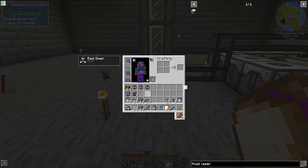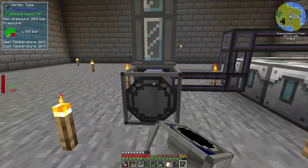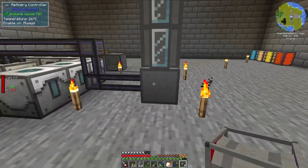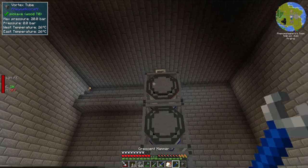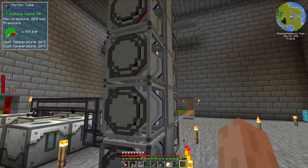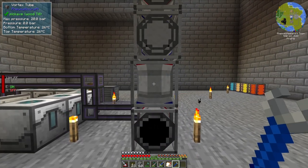The next thing we need to do is give this refinery tower heat, and we can do that through the use of vortex tubes from the mod New Metacraft. I'm going to add vortex tubes to my tower right here — I have ten of these. We need to arrange it so that the red side is touching the face of the refinery tower. We can redirect them using a crescent hammer or another type of wrench.